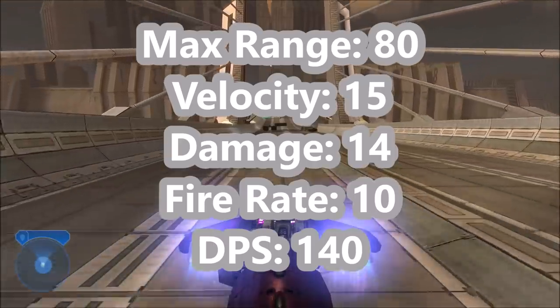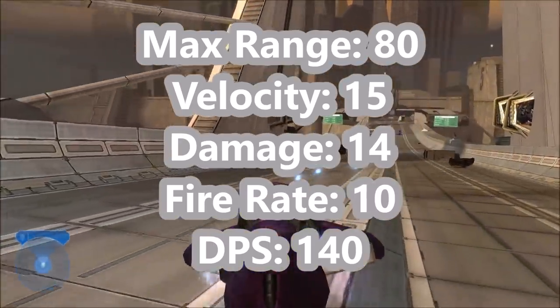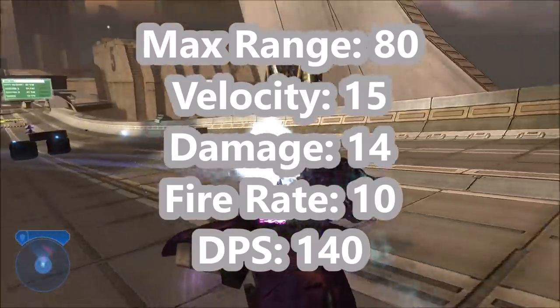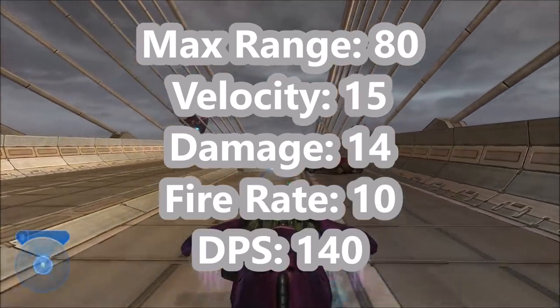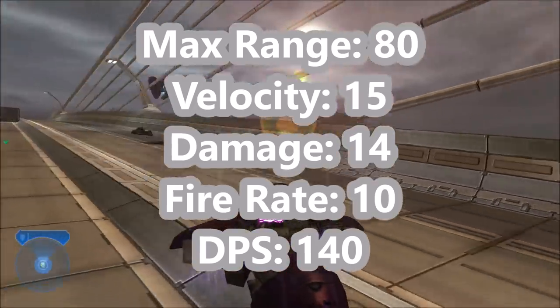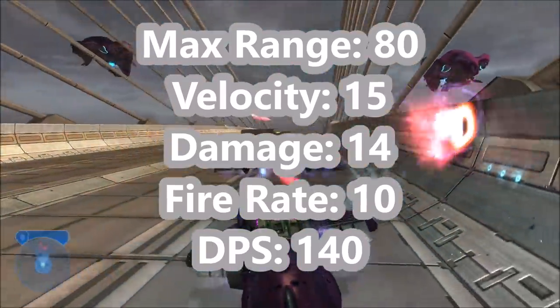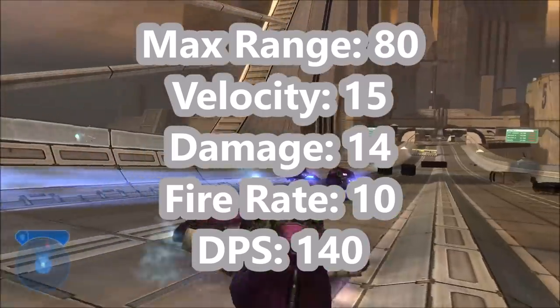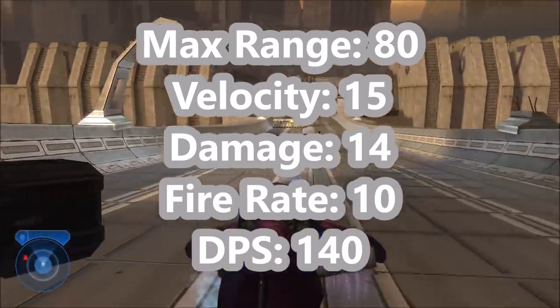Moving on to the weapons, the bolts shoot out to a max range of 80 meters and a velocity of 15 meters per second. The range is an upgrade from Halo 1, but the velocity is a bit of a downgrade. Damage is still the same at 14. Fire rate is 10, so the damage per second is now 140 — a significant upgrade over Halo 1's Ghost.